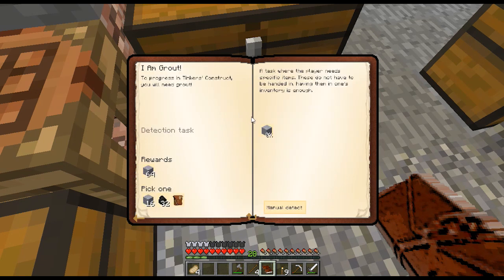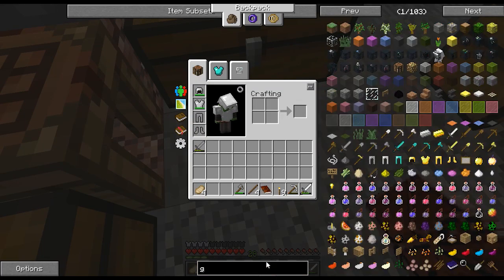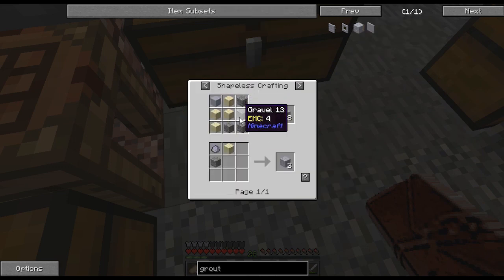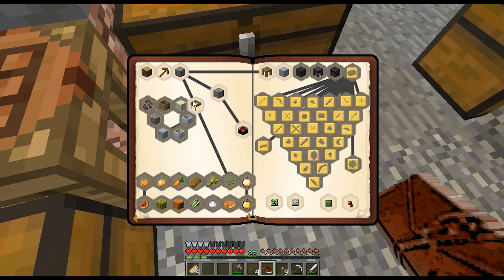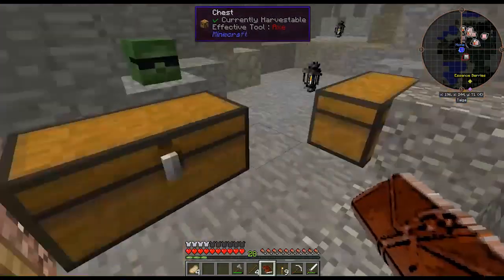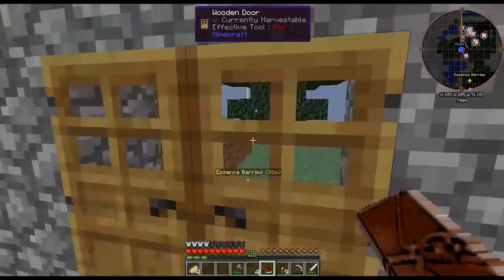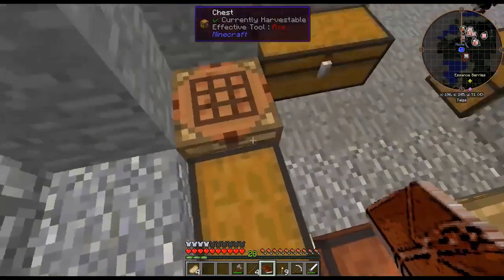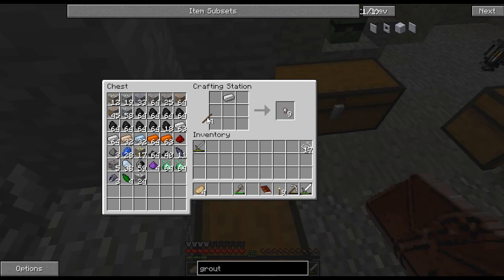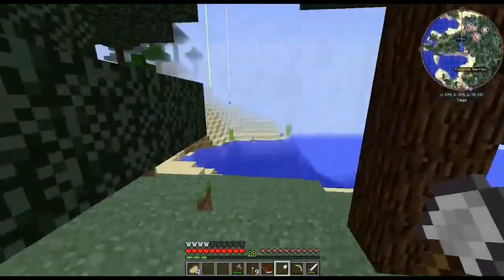Instead, I want to get gravel because I want to complete the iron grout quest. To progress in Tinker's Construct, you will need grout. If we take a look at the grout recipe, it requires some gravel, some sand, and some clay. Gravel, sand, and clay will also be used in the ExNihilo quest line pretty much right after the sieve. I also have 17 strings — we need one more string to complete the sieve quest. So while we're out mining for gravel, we should also be on the lookout for spiders. Hopefully we can find one more piece of string.